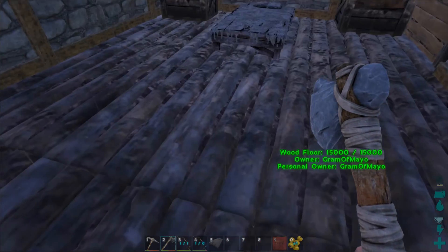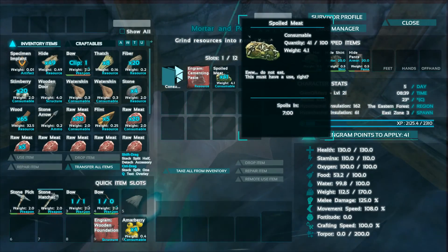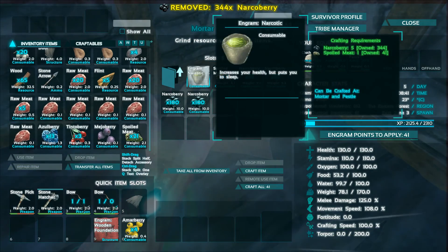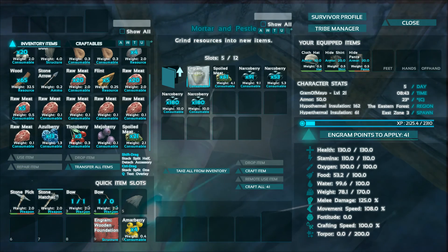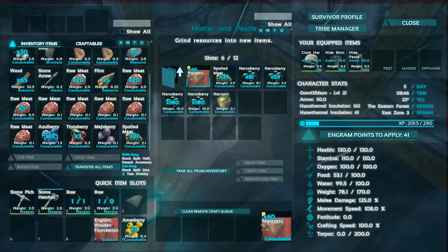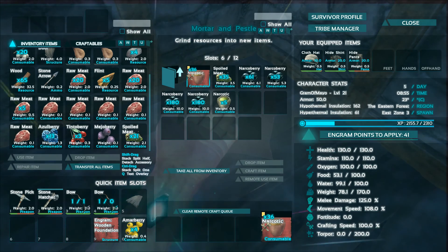I want to show you guys that I have 41 spoiled meat in here. Once you tame a trike, throw narco berries in the mortar and make narcotics — you will level up insanely fast. I'm level 21 right now. Just from one narcotic you get that chunk of XP, so I'll pretty much gain another level or two off this. You can kill dilos, dodos, and parasaurs to get a lot of raw meat and turn it into spoiled meat.